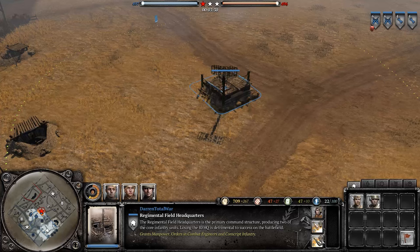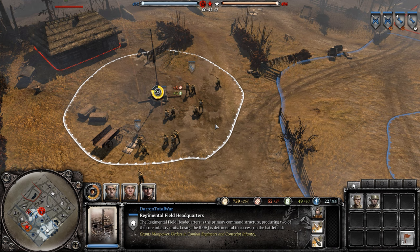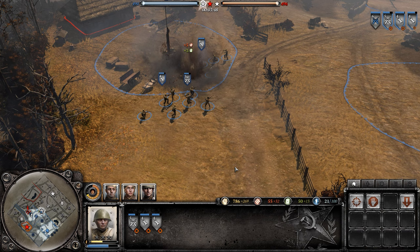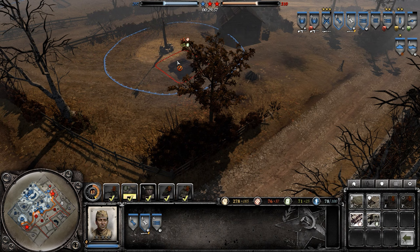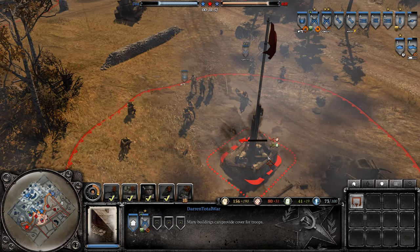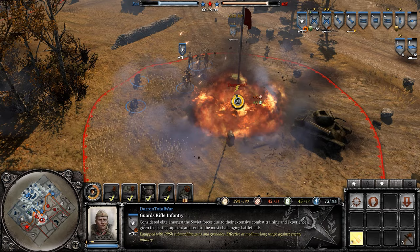Capturing points is pretty simple — just stand a unit in its zone of control and it'll capture. The number of units in a point does not affect the speed of the capture. Once captured, the territory is yours and will produce resources. However, the territory needs to be connected to your base; if it's isolated or surrounded by enemy territory, you won't get the benefits. Most defenses — bunkers, MG nests, emplacements — can only be built in connected home territory, so it's important not to get cut off. You can also build resource caches on default capture points. This constructs a small defense on the point that generates more fuel or munitions, and the cache must be destroyed before the enemy can take the point. Infantry will take a long time to destroy it without explosives.